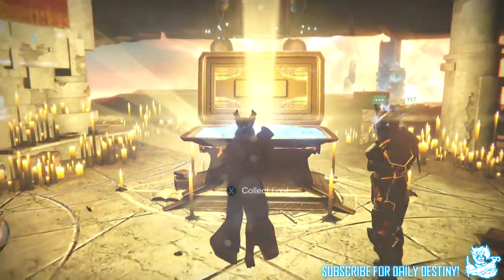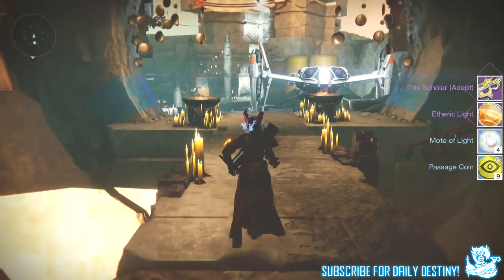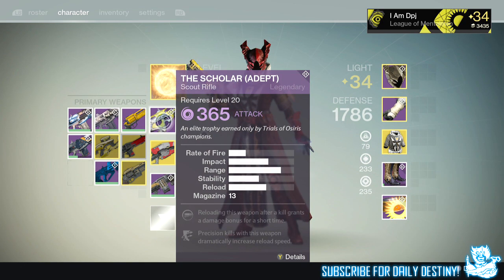Moving on to my warlock. From the lighthouse I got the Scholar, which is a scout rifle. Last week I got this but it had solar or arc burn — I really wanted a scout rifle with void and I got one. I've already got the Vision of Confluence which is solar and the Fang of Ir Yût which is arc, so I'm pumped about getting a void scout rifle. I also got a Mote of Light, 9 passage coins, and 4 marks of light.